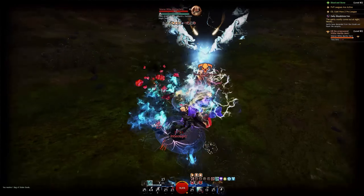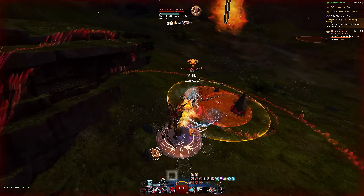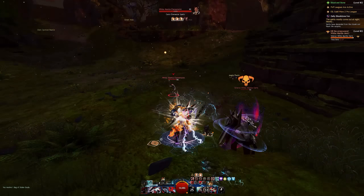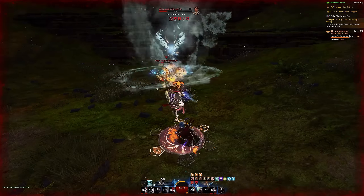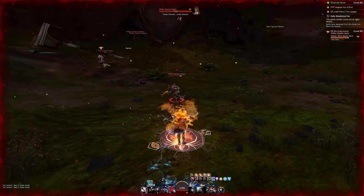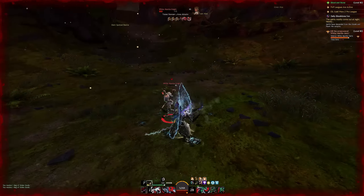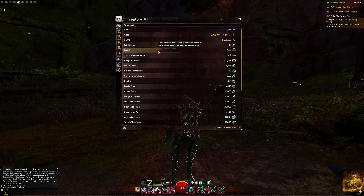What would you want to do these dailies for? What are you actually acquiring in the map? One mechanic is that as you complete events, you get unstable salvaging materials — unstable chunks you can salvage for lots of iron ore if you get lucky, unstable scraps, unstable hides, things like this. That's kind of your cookie-cutter reward here, but what you really care about is Unbound Magic.